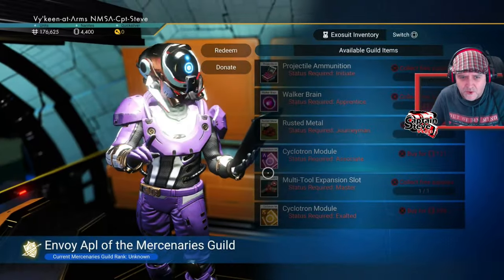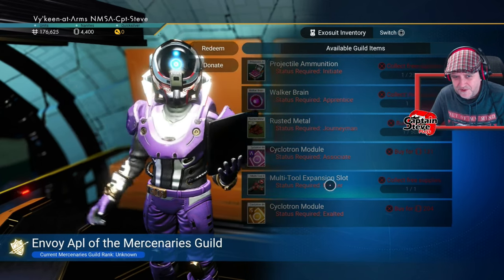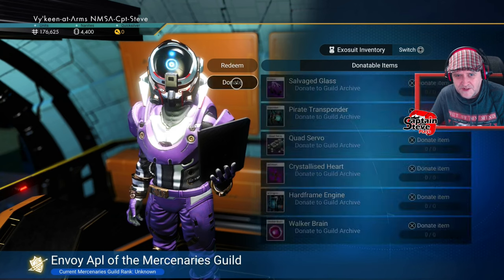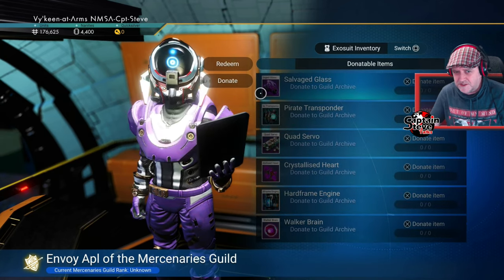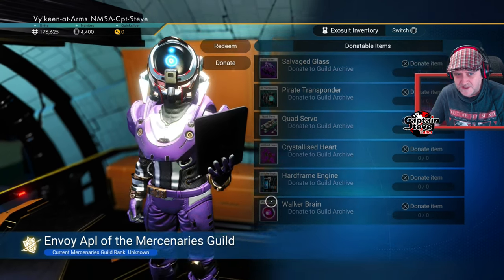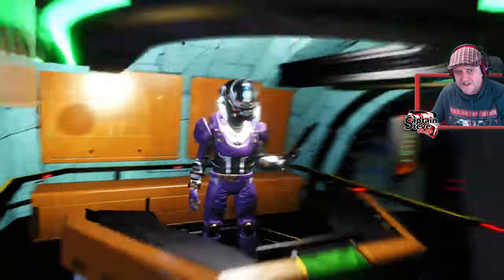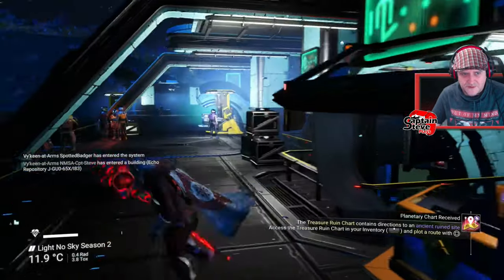If we hand stuff into him, do we get given anything cool? Let's have a look. Multi-tool expansion slots for free? Oh my days, if only we could raise our standing to get that — that'd be nice, wouldn't it? What does he need in the way of donations? Salvage glass. Well, we could do that! We could hand all this stuff in by taking out a load of sentinels, handing that in, and eventually unlock this. That'd be cool, though it'd take a lot of killing. Well, that's something to strive towards, I suppose.